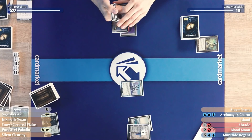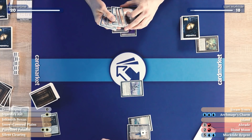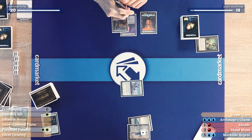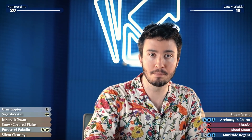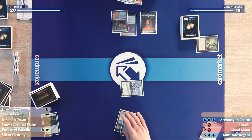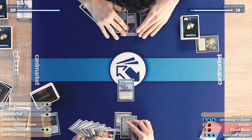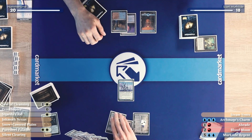I'll draw. I really need to cast Blood Moon to blow up the Urza's Saga, but this is definitely my last chance to cast the Charm. I'll play this Island — I'll pass the turn. I'll untap, draw, and Urza's Saga goes up to two. I'll play Inkmoth Nexus, declare attacks, and attack for one.